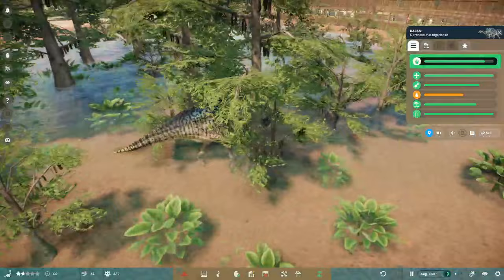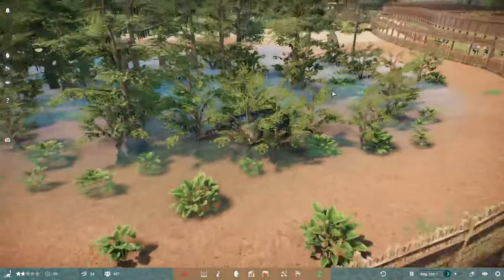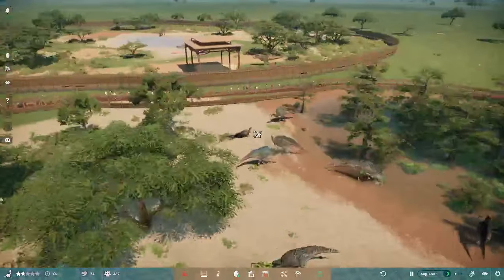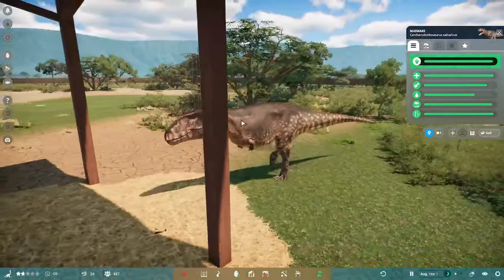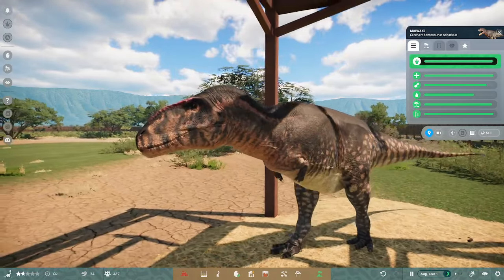Carcharodontosaurus is a very nice animal to add to your parks. It's also a classic African dinosaur, like Spinosaurus. And it's our final creature for this update — Carcharodontosaurus — with this beautiful Operation Genesis-inspired skin.